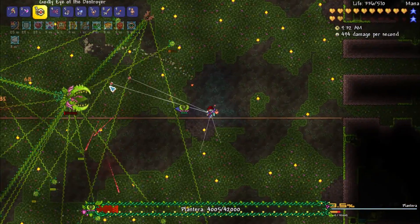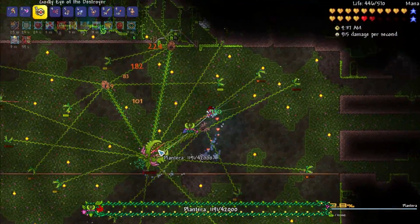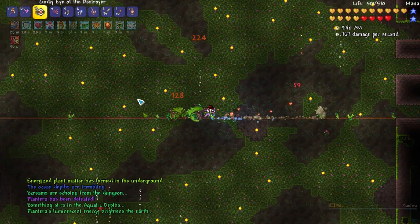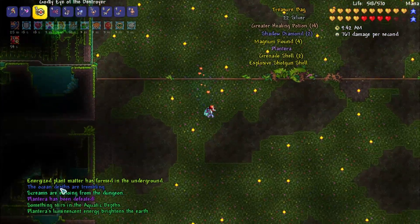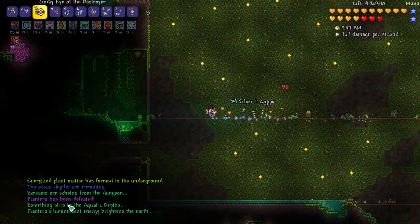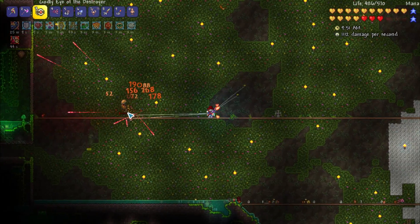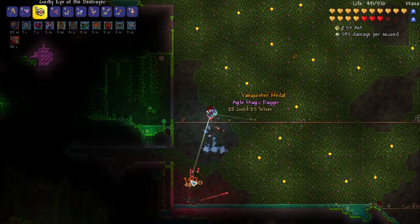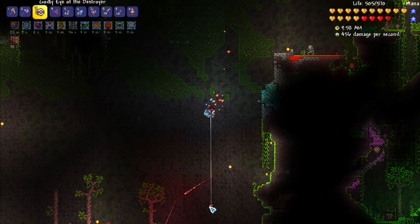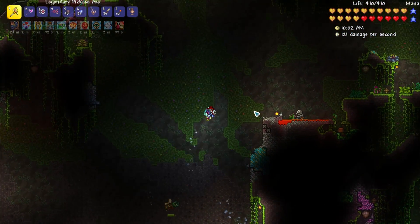I almost feel like it's not the lasers doing damage — I need to tank it. We're going in for the tank. I just got a heal up. That's what happens when you play modded. Ocean depths are trembling, screams are echoing from the dungeon, something stirs in the aquatic depths — Plantera's luminescent energy. So the reason we needed that is because we needed perennial ore, and perennial ore grows anywhere. I'm going to go and grab this.